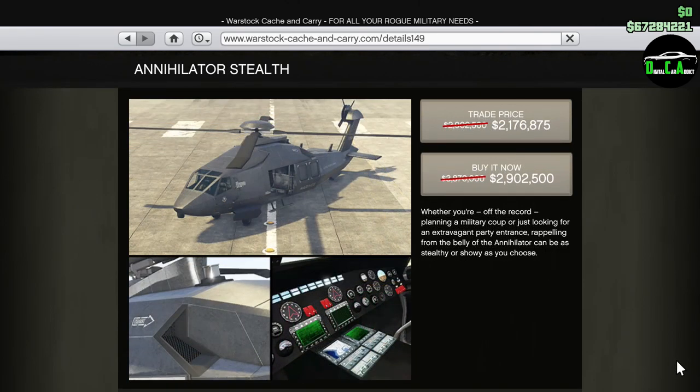Next up, we have 25% off the Stealth Annihilator. This helicopter has the stealth function similar to the Akula. This is one I actually recommend buying because it's a pretty good stealth attack helicopter in general. Also keep in mind that this one also requires you to own a hangar as well in order to buy it.